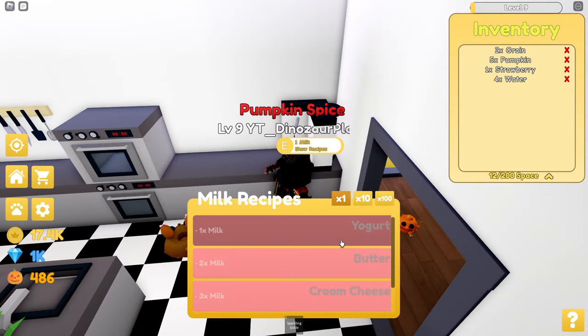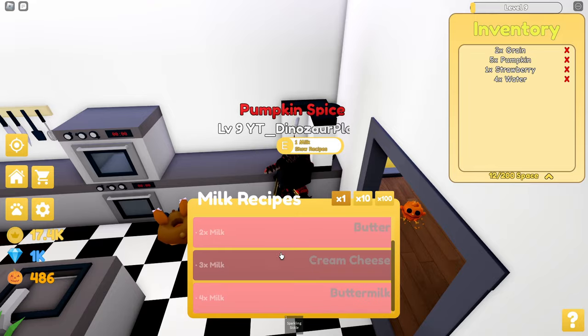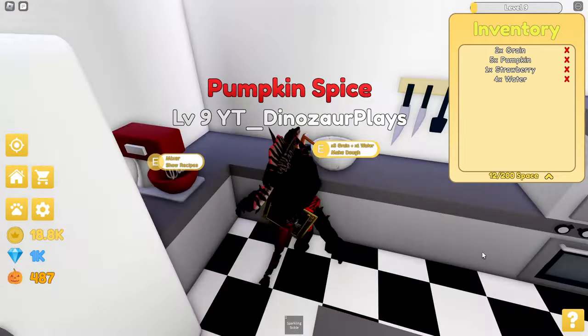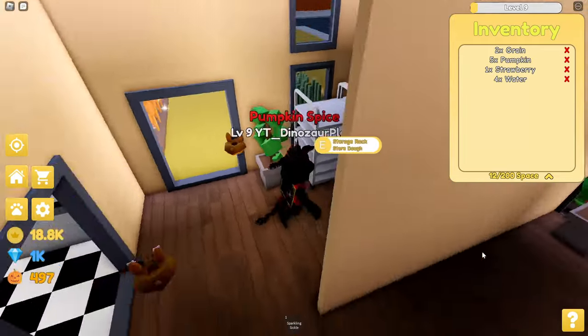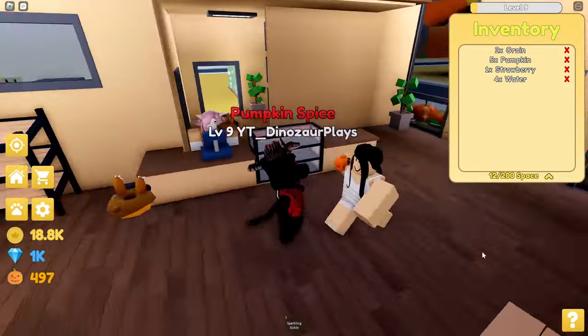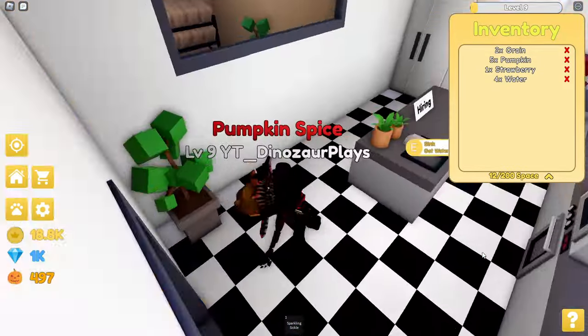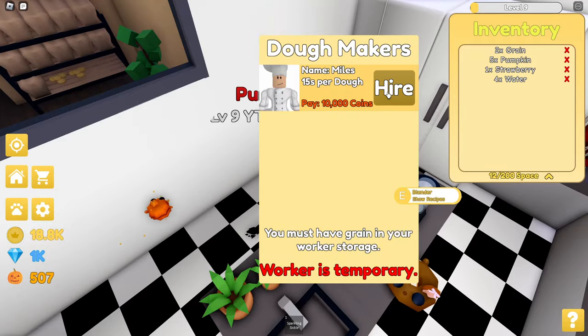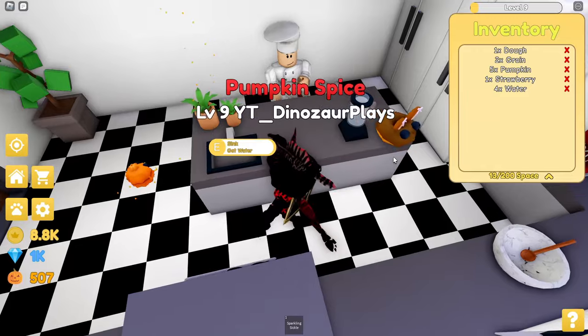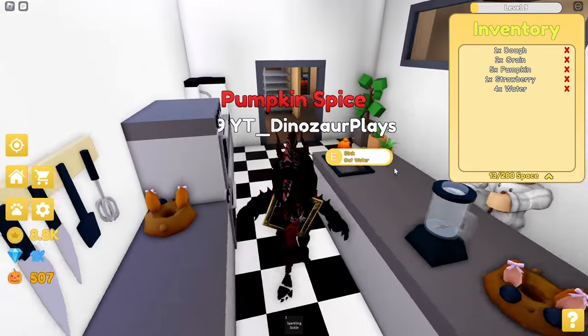You can show recipes — you can make yogurt and butter. Oh, that's how you make butter. Bunch of fridges to grab milk. Mixer. Places to put dough. Out here for that stuff. There's a lot. I already have the amount. 10,000 coins — he'll just mix and give me dough every once in a while. That's pretty cool.